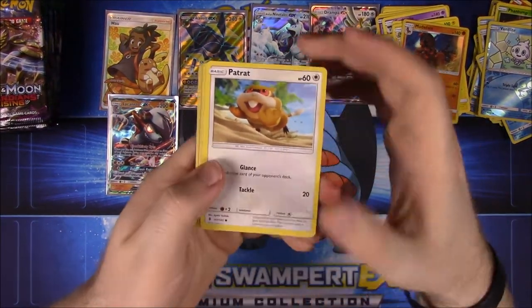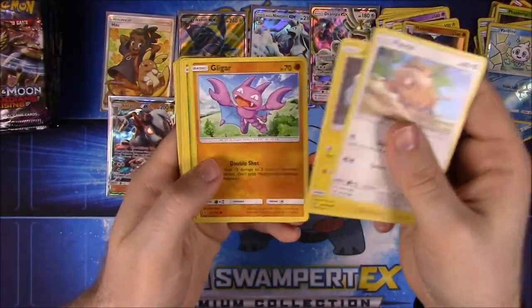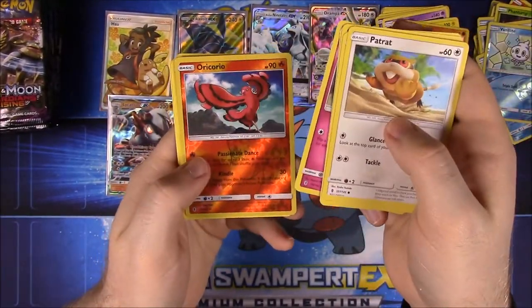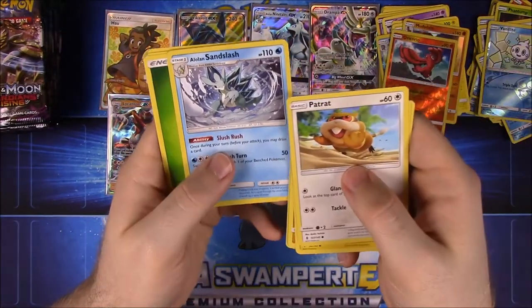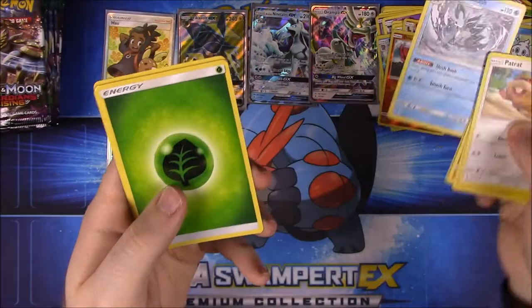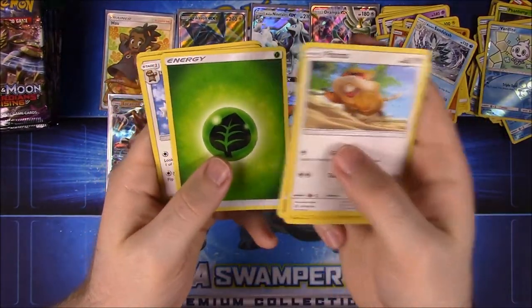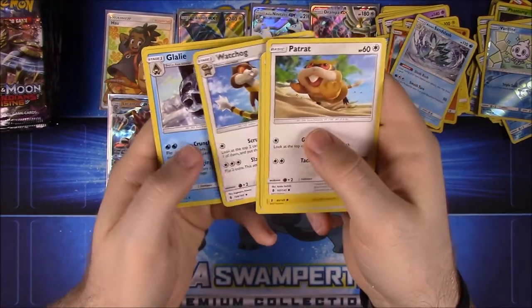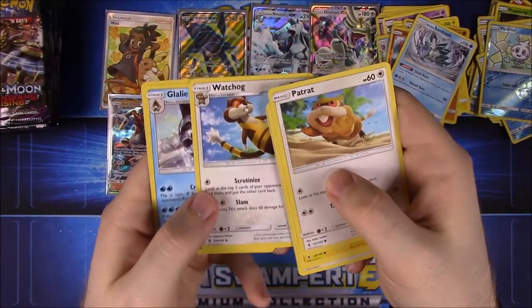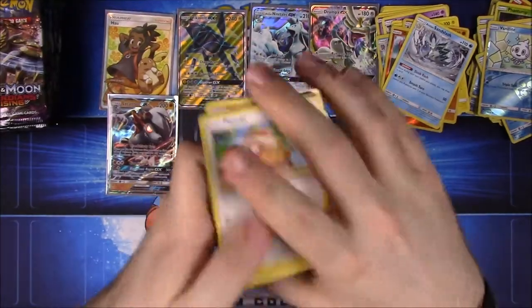Next pack: Patrat, Alolan Geodude, Gligar, Bellsprout, Cottonee, Oricorio — now we have the Fire type one, which is another rare. Then we have Alolan Sandslash, which is awesome. Grass Energy, Watchog — I always call it Watchdog — Glalie, and Machoke.